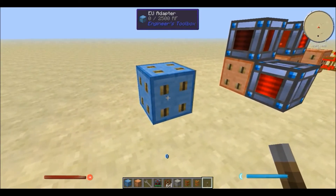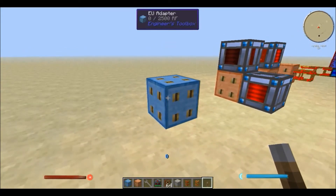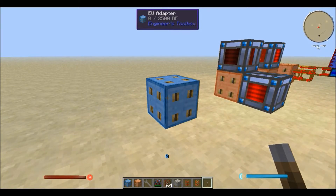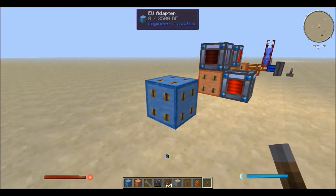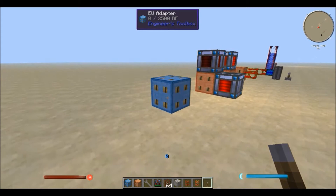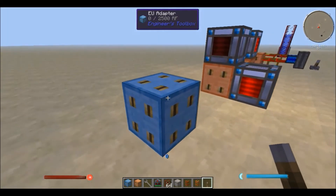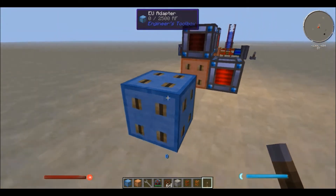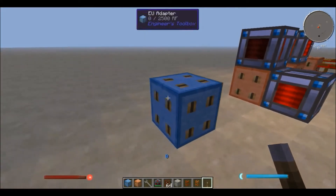So there's two kinds of adapters: there's the EU adapter and the MJ adapter. The EU adapter is for IC2, their power is called EU, or Buildcraft which uses MJs. Now Engineer's Toolbox energy was recently changed into Redstone Flux, because Redstone Flux is apparently the easiest power type to use in machines. So a lot of different modders have been converting from MJ or EU to Redstone Flux, and Emasher did the same. So now, to change from Redstone Flux to EU or MJs, you're going to have to use these adapters.